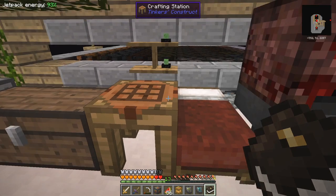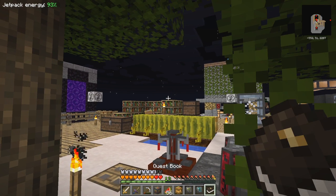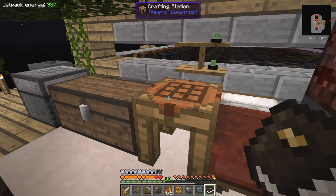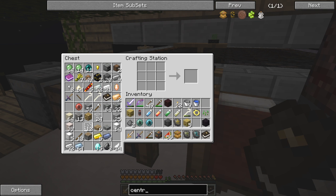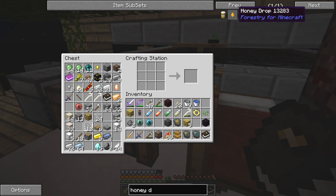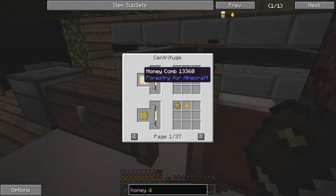One centrifuge done — this obviously has a lot more to do with bees. We've got 'Tear Stained' and here we've got to make a honey drop. I wonder how we're going to do that — we need some comb. Well, we can centrifuge combs which will give us a honey drop, and that looks like the only way.